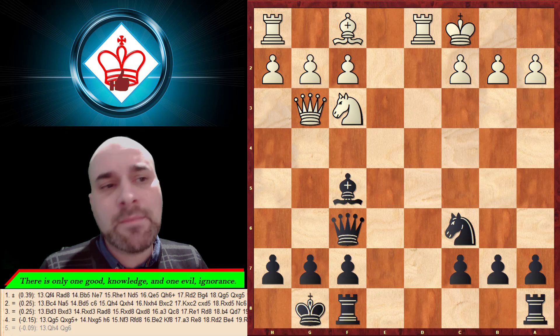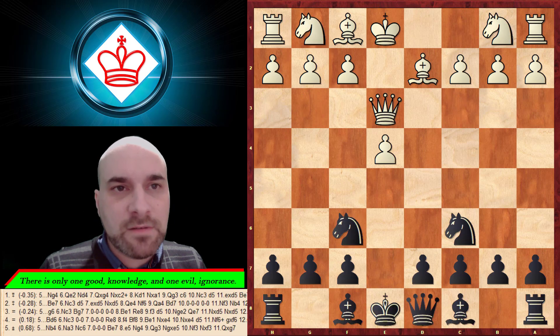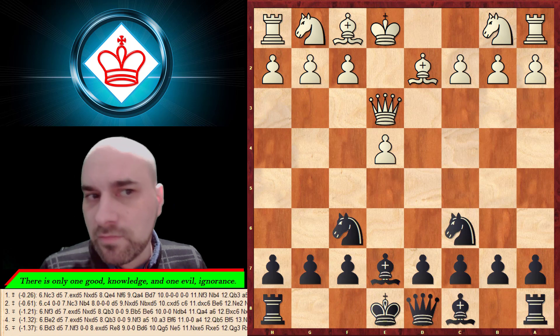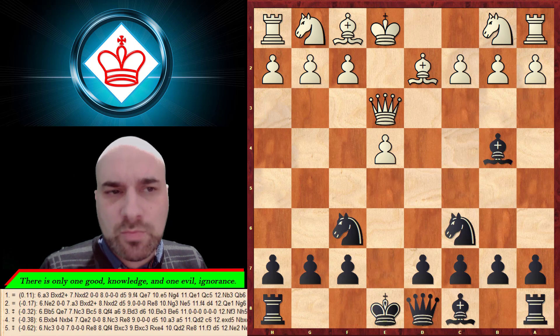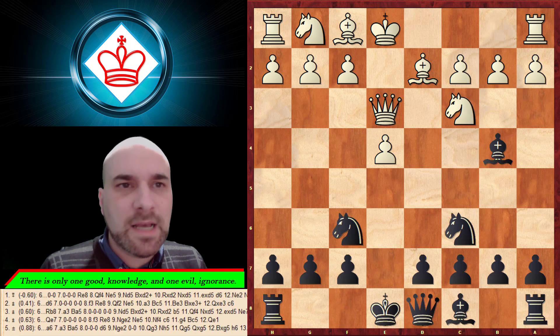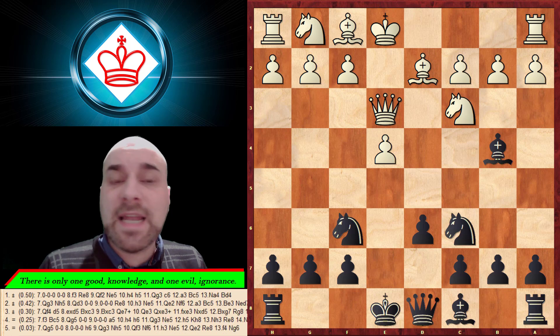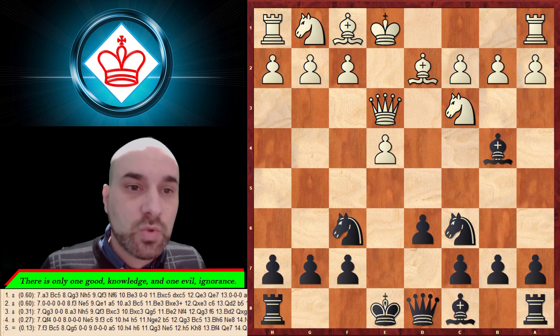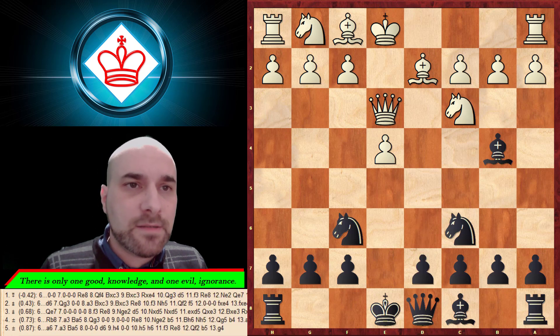The players are Adams with white and Anand with black — Linares 1994 — and the game ended in a draw. A very important game for us. Bishop to e7 is a modest, nice move trying to continue developing pieces. A little more aggressive is bishop to b4. He'll probably play something, and if you play d6 we have a transposition to file number 10.